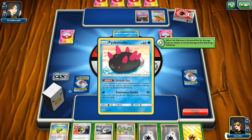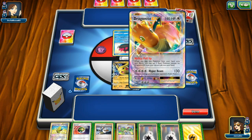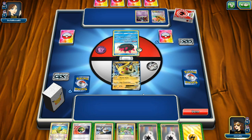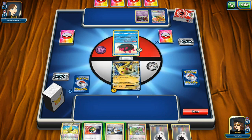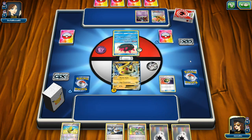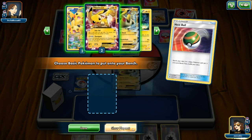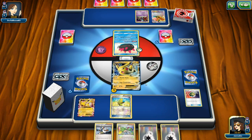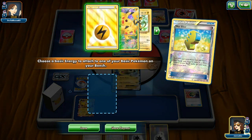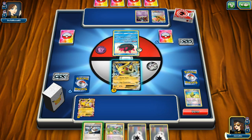We're head to head with Pyukumuku, with its ability Innards Out and Continuous Tumble. There's also Dragonite EX and Meloetta. Let's start by attaching an Electric type energy. We'll use Nest Ball to get out the other Pikachu EX and put it straight to the bench. Then we use Max Elixir — look at the top six cards of our deck for an Electric type energy — and that bench Pikachu gets an Electric energy too.